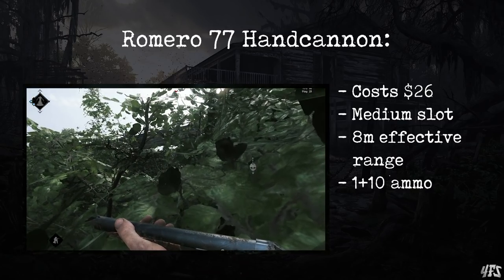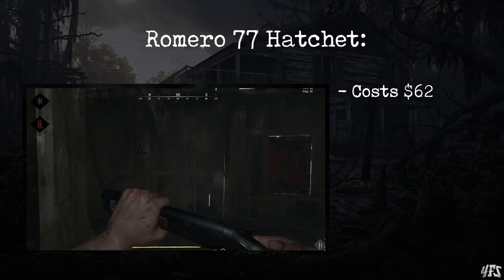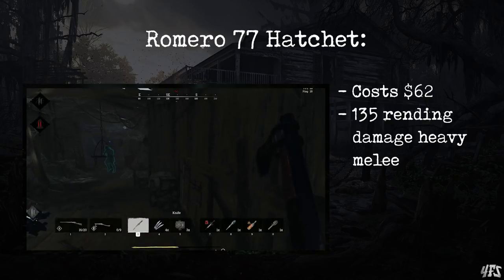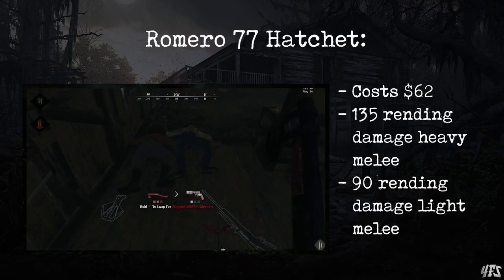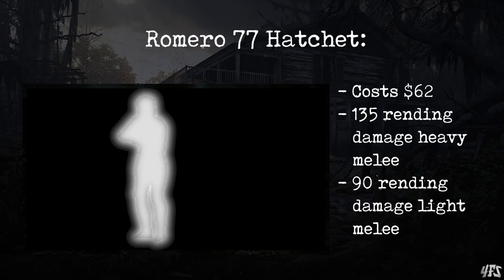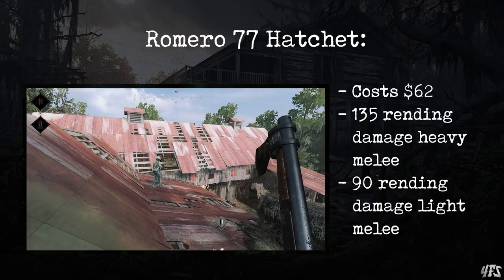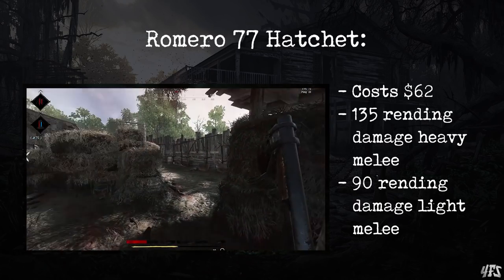The final Romero variant is the Romero Hatchet at $62. This is what happens if you take a hand cannon, shave down the barrel a little bit more, and screw on an axe head — in theory it's a really cool weapon. The hatchet attachment deals the same 135 heavy rending damage as the Talon, but the light swing deals 90 rending damage and is also very fast, consuming a small amount of stamina. But the issue isn't the melee — that's quite good — rather it's the spread. The extra short barrel takes the decent spread of a normal hand cannon and turns it into one of the most dispersed spreads in the entire game. This means the shotgun part is only useful when you are right in the enemy's face. Do not think of it as a shotgun with a melee attachment — rather think of it as a machete with a shotgun attachment, and rely on the quite decent melee attack instead.